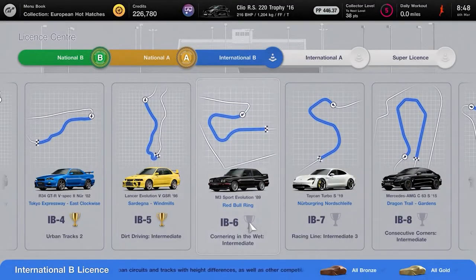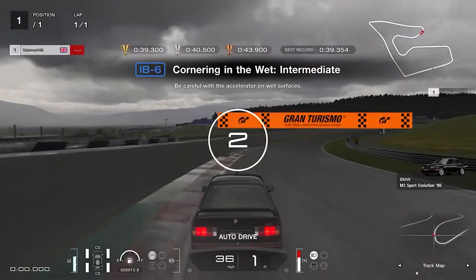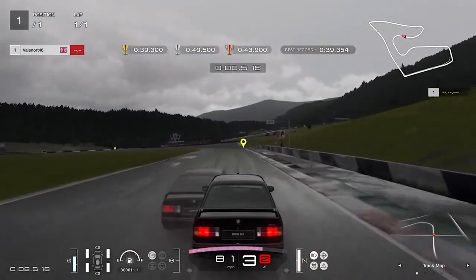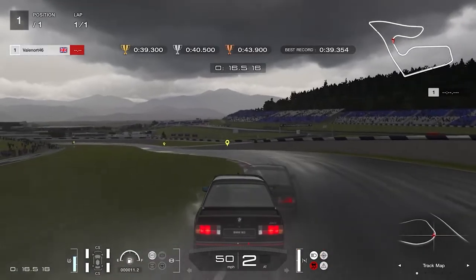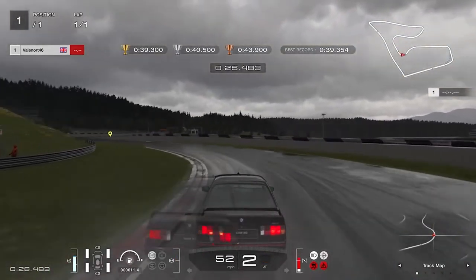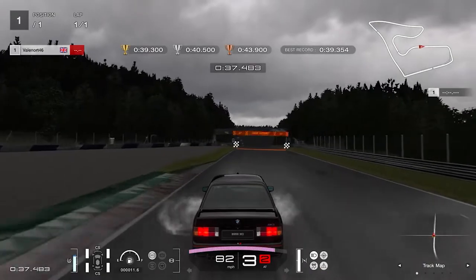International B6, Cornering in the Wet Intermediate: steer right to hit the inside line then brake heavily just before the corner marker indicator. Keep to the middle of the track and hit a late apex, feathering the throttle on and off to avoid wheel spin. Move right and brake heavily where another part of the track starts, steer into the lighter racing line part of the track for better traction. Apply as much throttle as you can but don't overdo it — the car is very easy to lose control of. Gold requires less than 39.3 seconds.